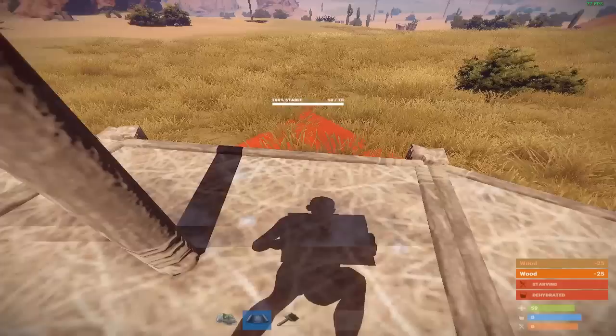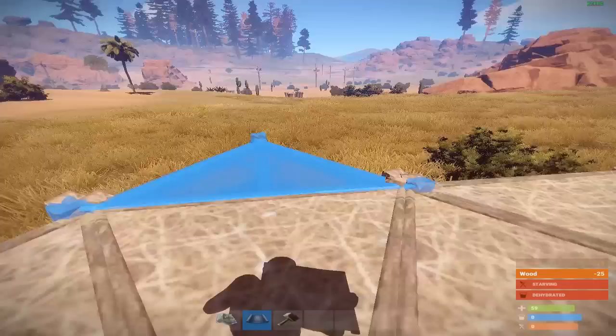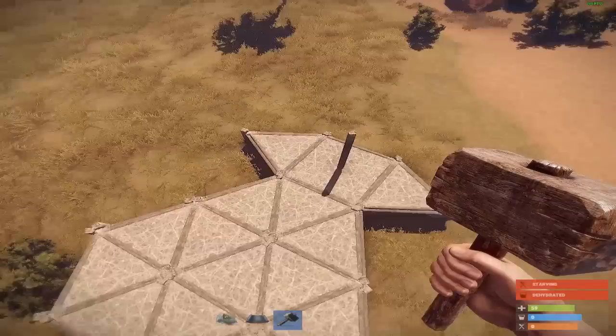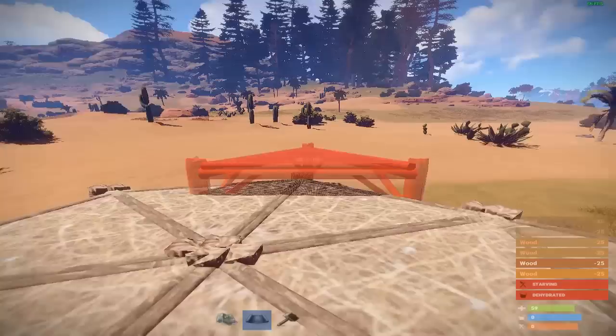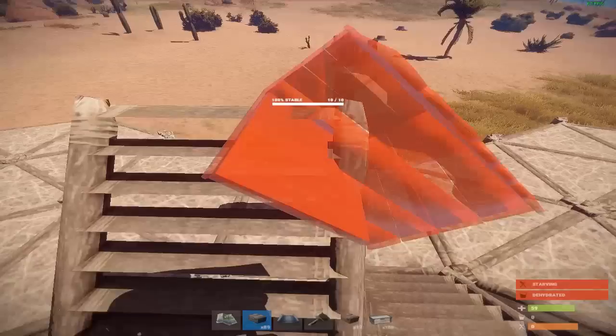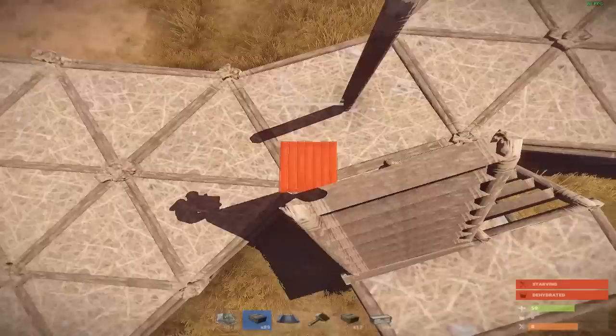Now, from where the shadow is pointing, get out a triangle foundation and start placing them, forming a circle. From there, place foundations and finish it off with one more line of triangle foundations. Now place stairway foundations on the side so you can get a good angle to place your sundial's arrow point, which is just a small box.